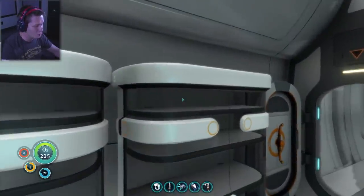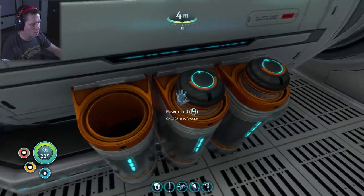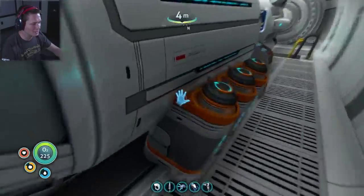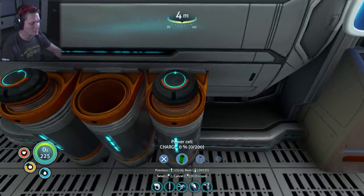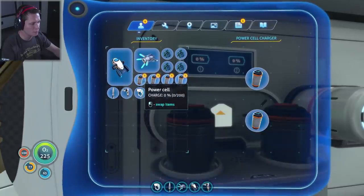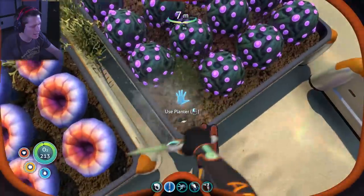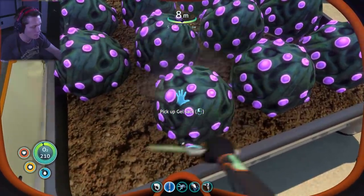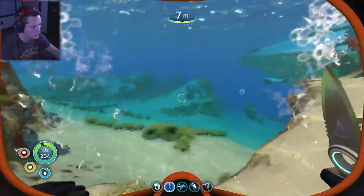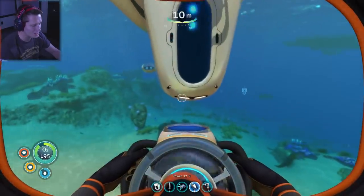Before I forget, we need to unload the power cells — all of them were at zero percent. We were running on our last power cell! We've got chargers in here, and we're going to need to make more of these when we build the base down in the depths. Now let's grab some gel sac seeds, replant what we don't need, and drop the rest. We're just about good to go!